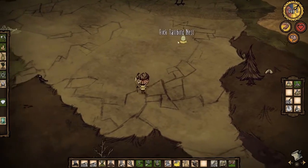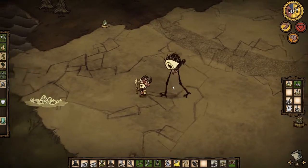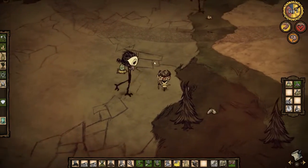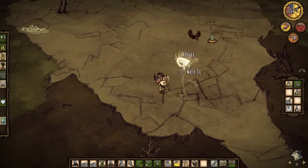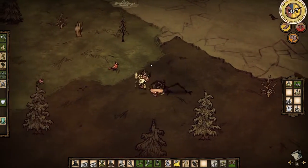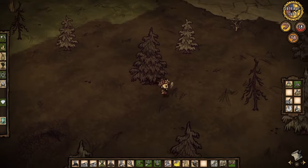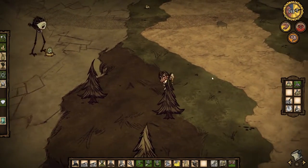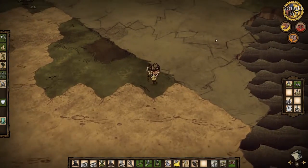I wanted to try to attack the croc. They're hard to hit - dang it. Hit it once. They're hard to kill. I'm gonna probably leave that alone because I'm kind of low on health. I was trying to kill them earlier on a different map, but the problem was I was hitting the legs and not the head. That's how you kill them.